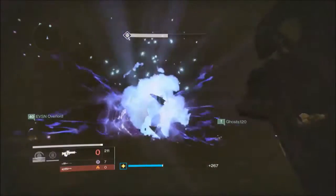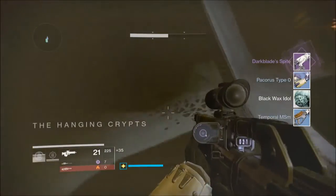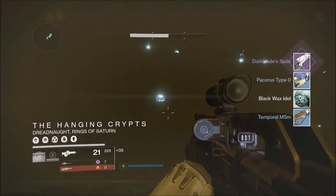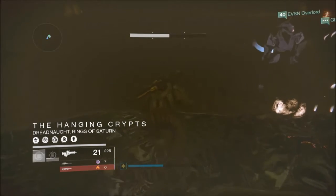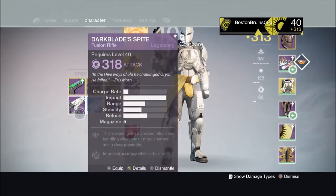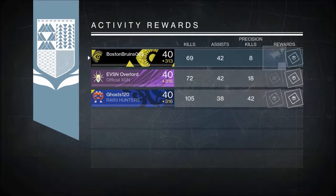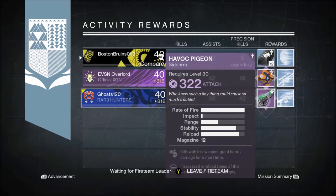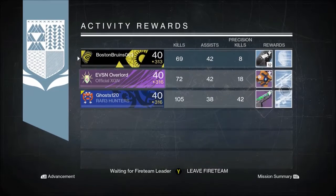The strike was the Sunless Cell and on my Titan, the first character, a Darkblade Spite dropped for me at 318. I was very excited for that because I got to infuse it to my 315 1000 Yard Stare, and this helped me in this week's Trials of Osiris. For the drops, my friend Ghost got a 322 Havoc Pigeon while my other friend Overlord got a Vanguard Shell at 311, and I got 12 Three of Coins, which was a good drop for me.